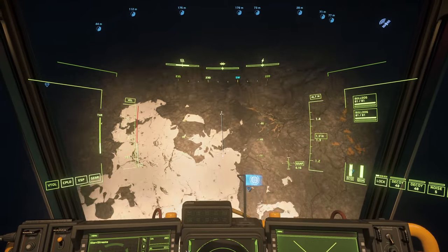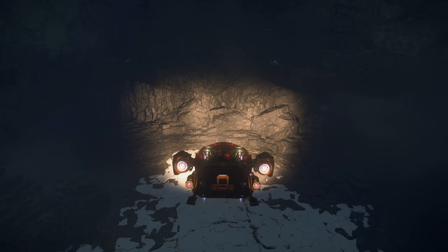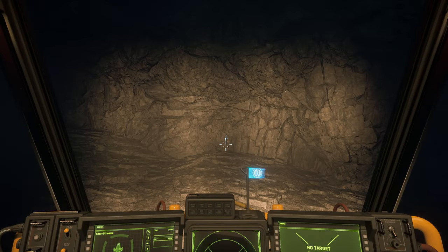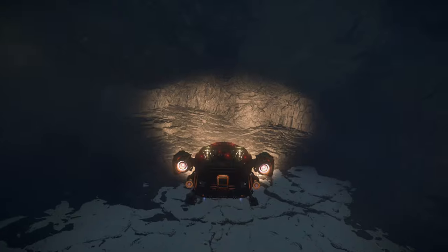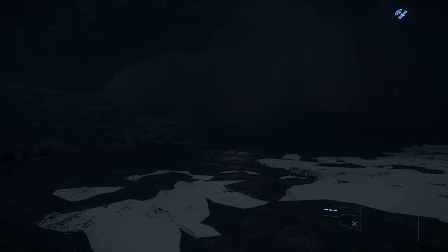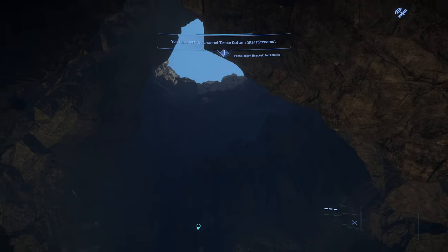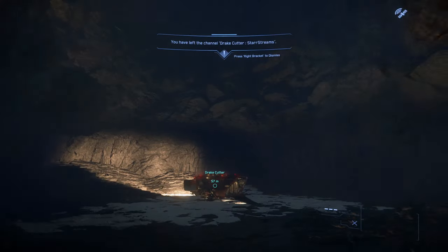There are actually two exits and entrances on this level — sections you can choose to go down. You can go down this area here, and straight away you can see what looks like hadonite. Behind us is another entrance — so that's the first entrance to a main cave. They're pretty easy to navigate and the vastness of the cave is quite impressive.